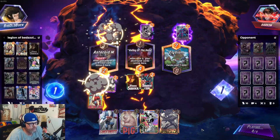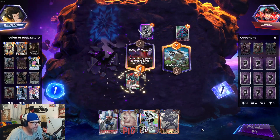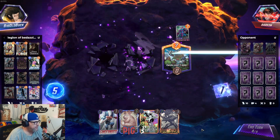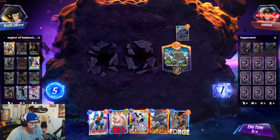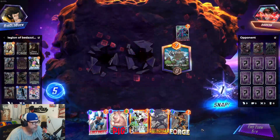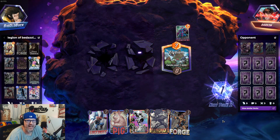That's not good. Turn four Galactus — yep, that's game, right? That's pretty much a retreat. Opponent snapped. Yep. See you Galactus, enjoy your one cube. Escape.